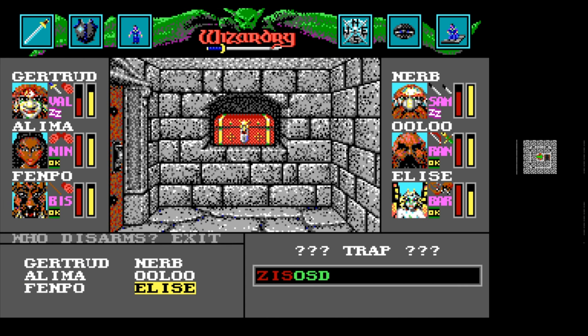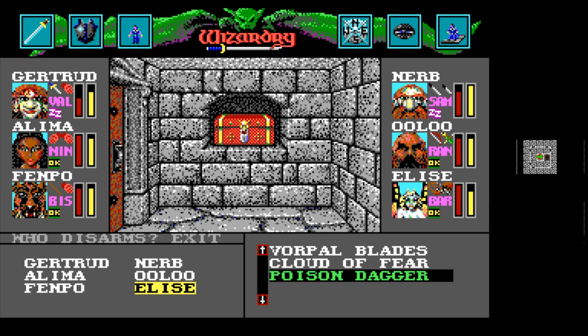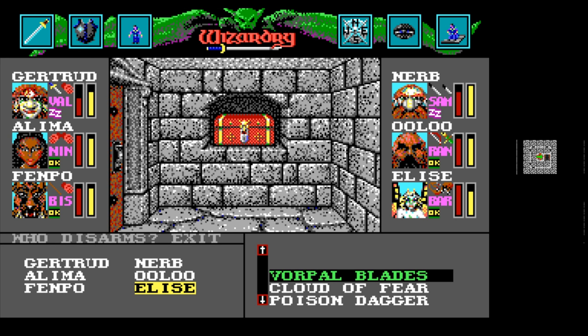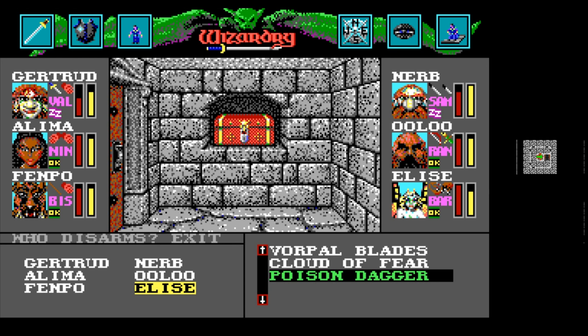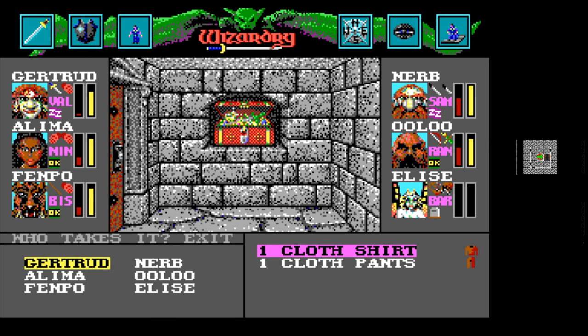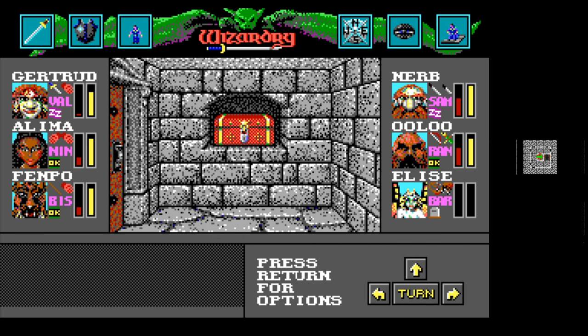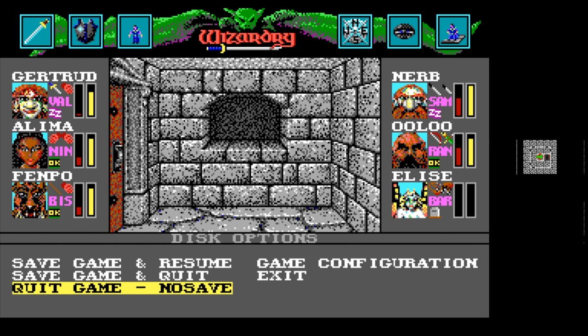So we have O, S, D. There's no S in that one. There is a D in there. So it could be Vorpal Blades or it could be Poison Dagger. I'm going to guess Poison Dagger. It was triggered — Vorpal Blades. Everybody takes a shitload of damage. Then we find some stuff. So we'll try that again. This is actually good though — it'll help Elise's skullduggery skill, assuming we can actually get her to survive the process here.